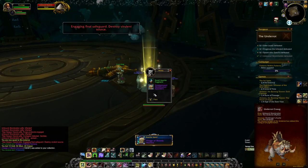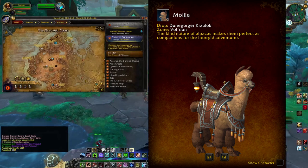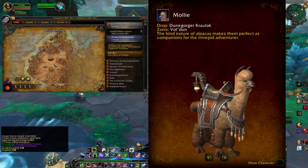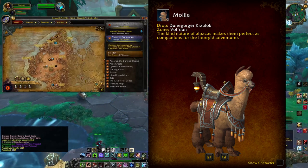Remember, these are all on Mythic difficulty. Coming in 4th, we have a little bonus mount — Molly the Alpaca. This one comes from the Dune Gorger in Vol'dun. It's a world boss that is only up every 4 weeks, so just keep an eye on that. You can easily go back, solo it, and get your chance at a new mount.